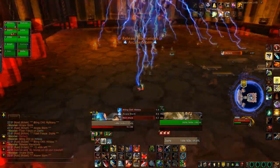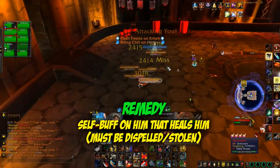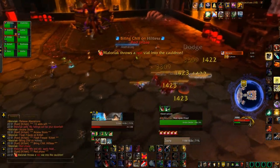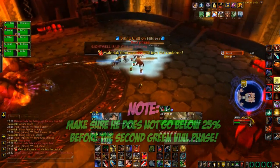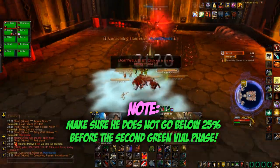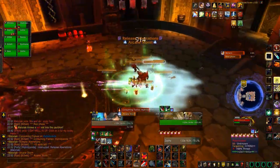It's worth noting that he casts a self buff called Remedy that needs to be dispelled or spell stolen, as it will heal him quite a lot. However, if your raid damage is very high, you will have some trouble because you'll take him down too quickly. When he gets to 25% he will enter phase 3 and release any remaining adds including two big nasty ones, so you need to ensure that you get two green phases to give you plenty of time to kill two sets of nine adds.